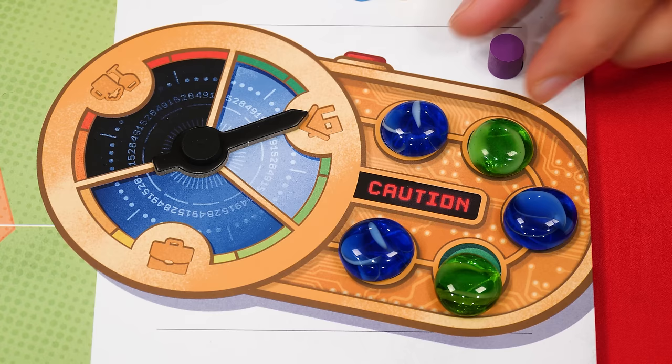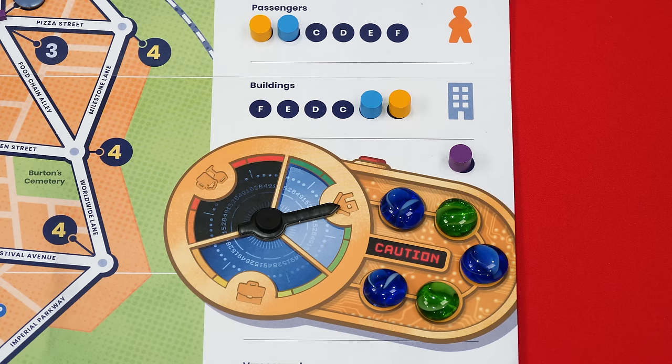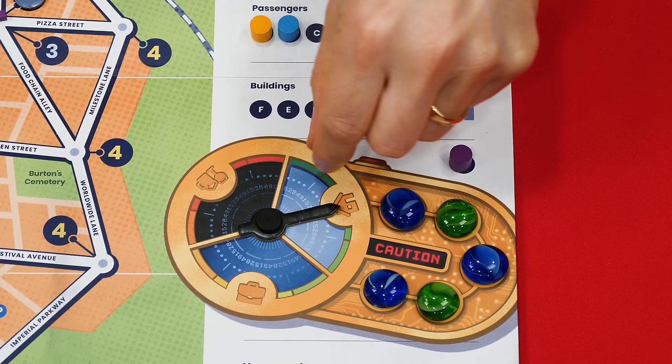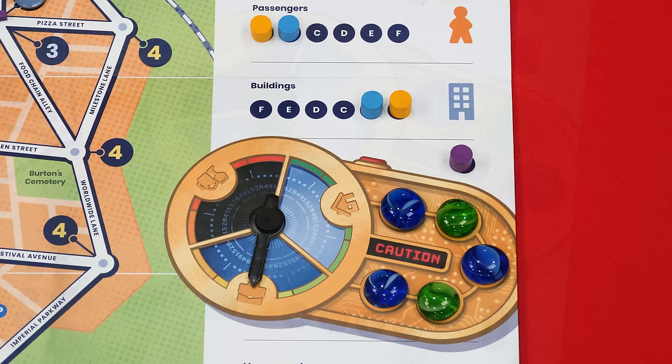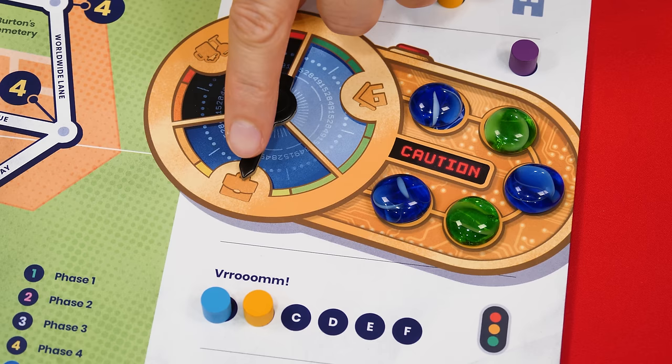If a player chooses the clock action, they may choose to stop time. If they do, the clock hand stays exactly where it is and the player takes one of the time stones and puts it in front of themselves. When there are no more time stones left on the clock, the players have messed with the space-time continuum too much — it ruptures and the game ends immediately, skipping straight to final scoring. If no player chose the clock action, or the player chose not to stop time, move the hand forward to the next building symbol in clockwise order.